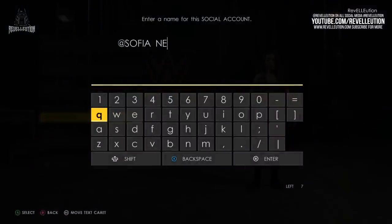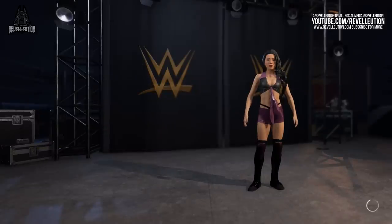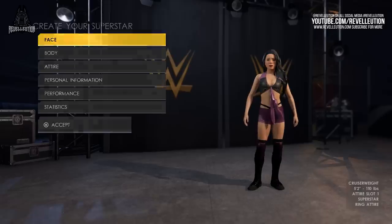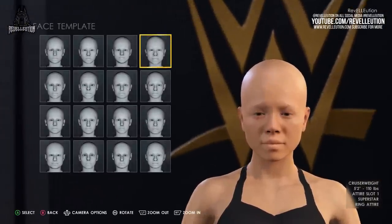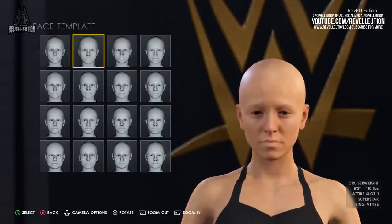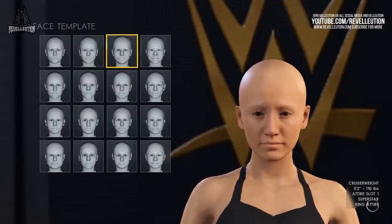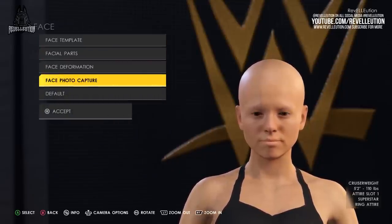Once you're done with the personas, it's time to give your superstar a name. In our case, the hard work is already done, so we simply put in Sophia's details and give her a custom social media handle, which I just had to pair with a pun. Once you've selected your name, the reins are pretty much off and you're free to dive in and do whatever you want next. I personally like to start at the top and customise the face and body of a superstar first, as sometimes the attires and features you select for a superstar don't quite match up with the face you have in mind. Like in previous years, WWE 2K22 comes with a variety of face templates to speed up the creation process, with a bunch of faces that represent different races and face shapes.